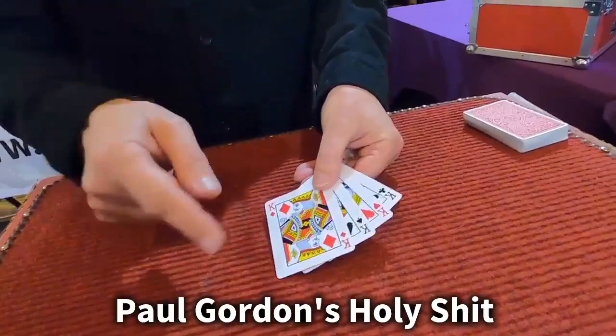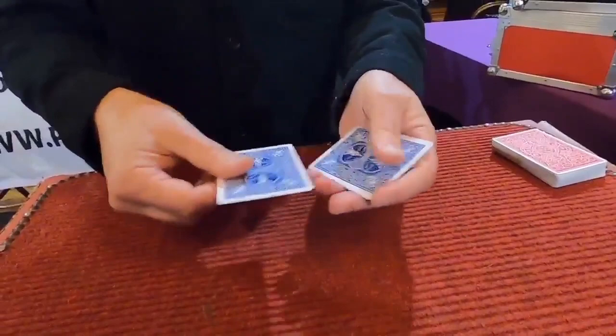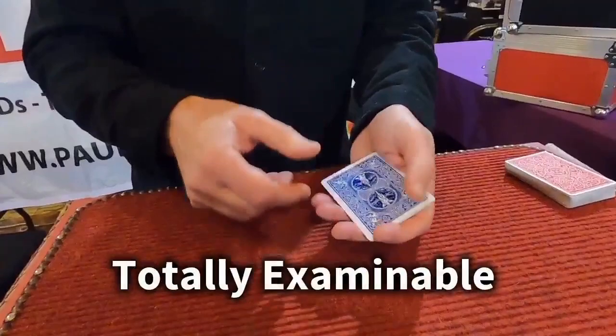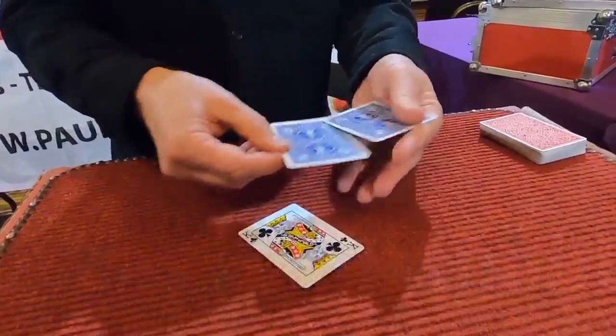I've got four playing cards here - the four kings. The king of spades is the one to watch. It's second from face to the packet. If I turn the packet face down and reverse the order, it should bring it to second from top. Because I'm cheating, it's actually on the bottom. Now if it's on the bottom and I reverse the order, most people say it goes to the top. It's there. Would you put money on it? You shouldn't, because that's actually the king of clubs.